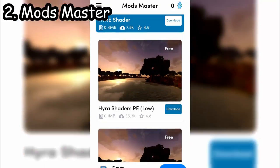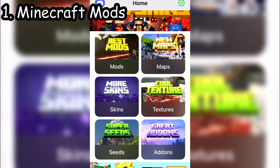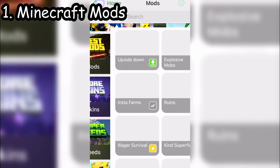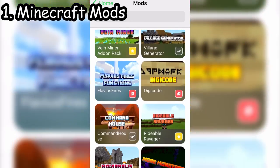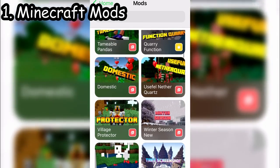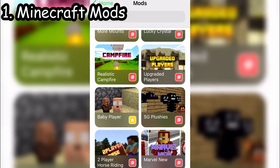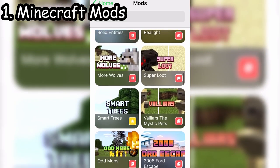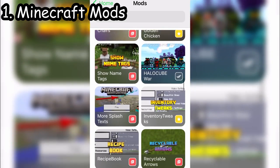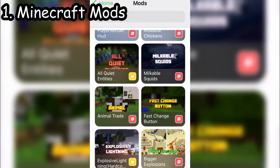In the number one spot we have the app Minecraft Mods. This app is probably the best on this list — you have tons of different maps, you can download all sorts of mods and add-ons (somebody tell me the difference between a mod and add-on in the comments below), and you have great skins and texture packs. A lot of it is free, so that is worth it right there.